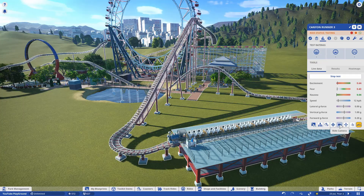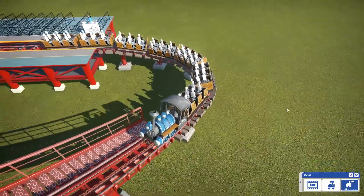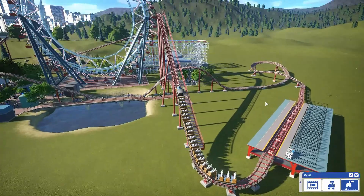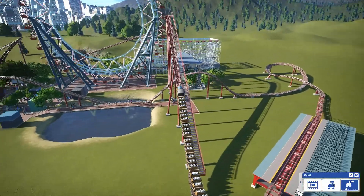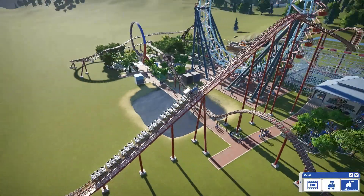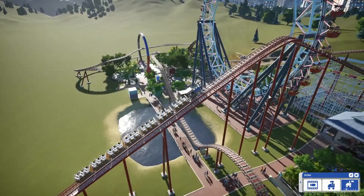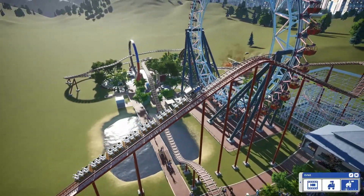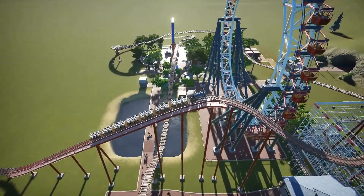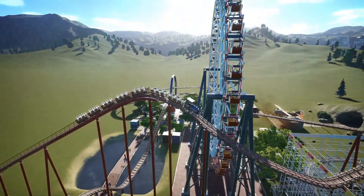What we will do is ride it but change the view so we can check it out from this side, and then eventually we will ride it in first person view. Let's have a look at how this is going to go. As you can see it's going up the chain lift - it's not that much of a chain lift. It's going to get to the top of the hill and there it goes.